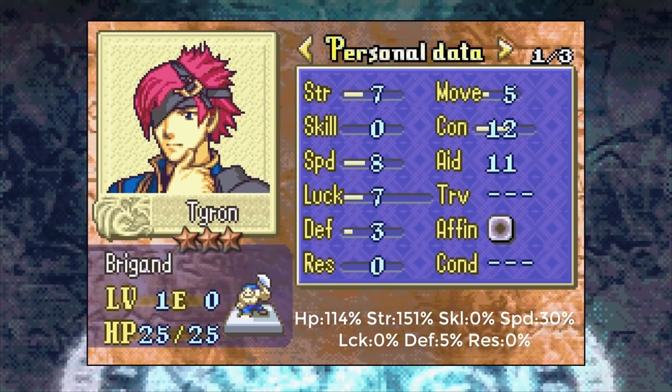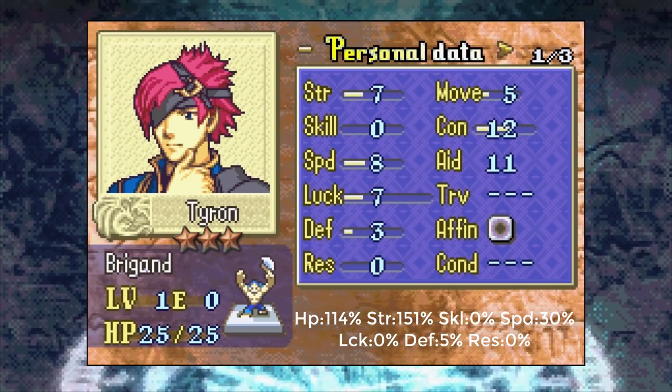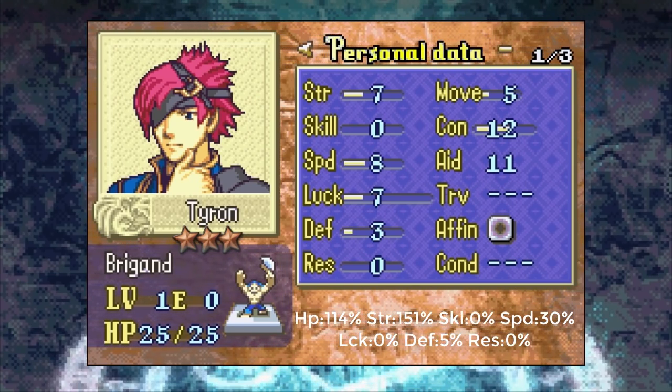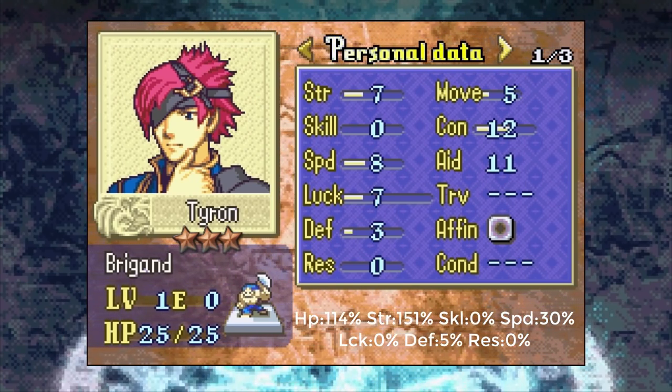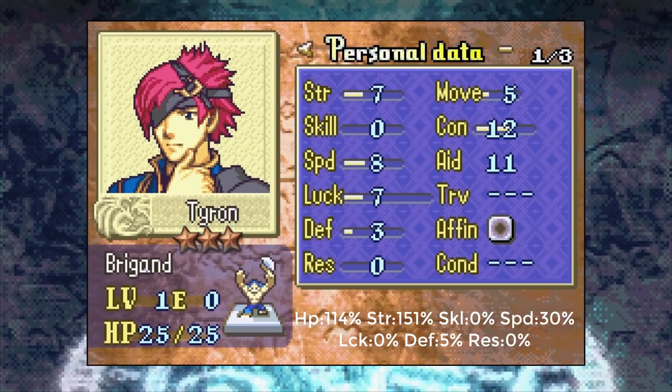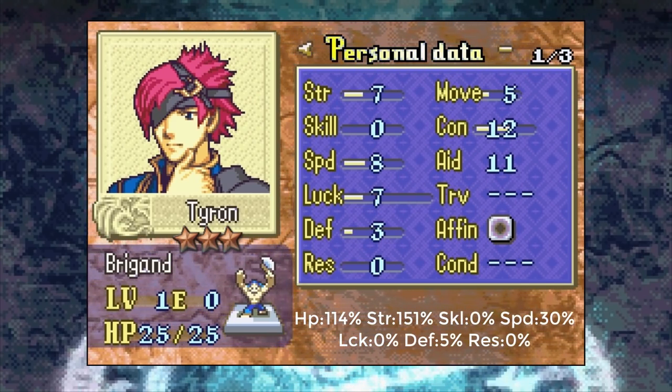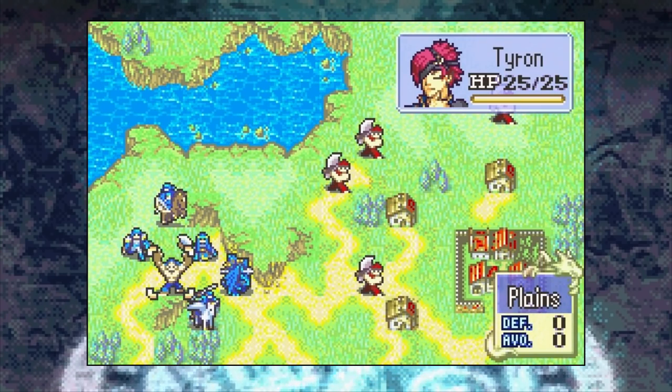If you give him stat boosters, Tyrone is a passable main character. You're forced to use him in every single map, so I definitely recommend giving him those boosters — unlike other characters you can bench, you're stuck with Tyrone. He's a very hard unit to use, but rewarding to train if you figure him out. He requires a lot of setup, but I would say he's better than Roy. Three stars.